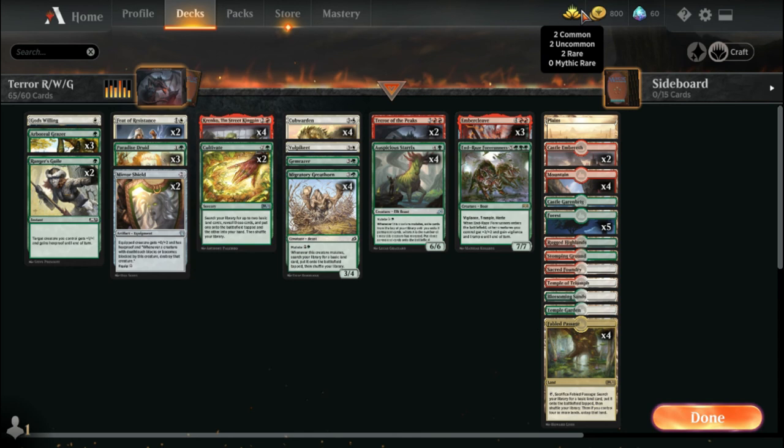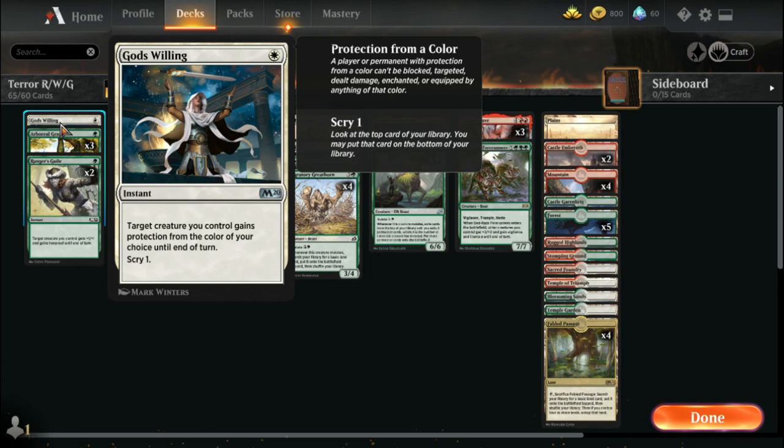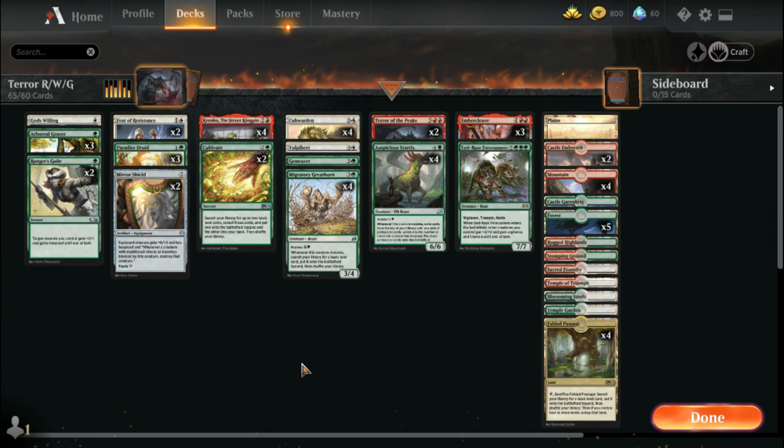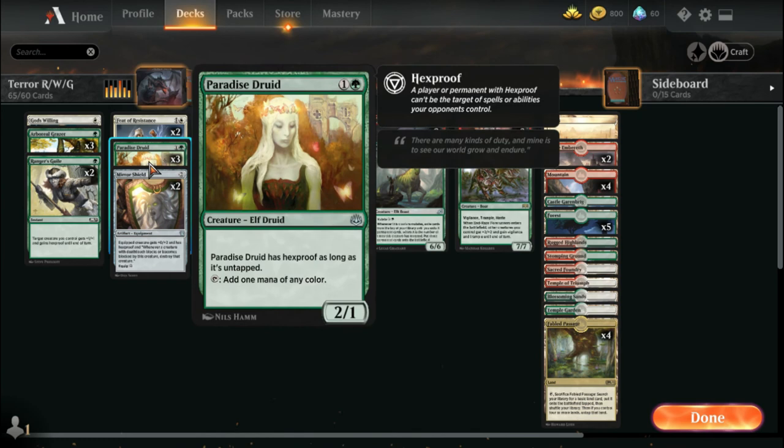I have God's Willing — I only have one copy. Target creature gains protection from the color of your choice. Ideally what you're trying to do is start a mutate chain with one of your creatures. You want to mutate a Paradise Druid and mutate things on top of it because it is hexproof by default. Obviously you're not going to attack with it or tap it unless you really need the mana.